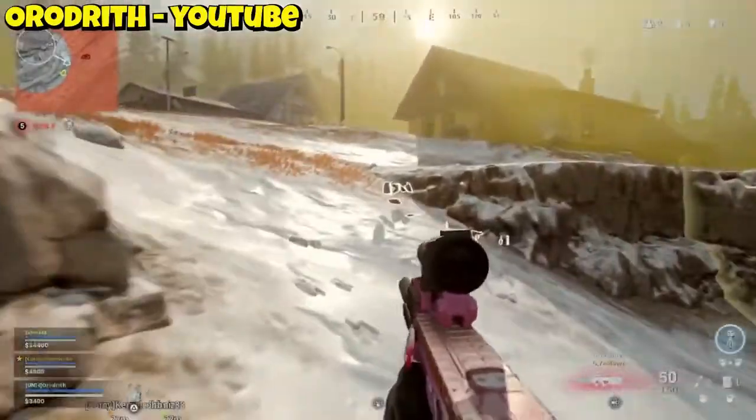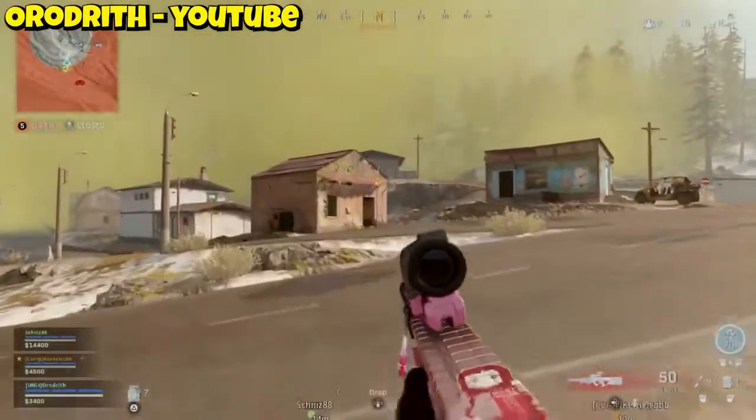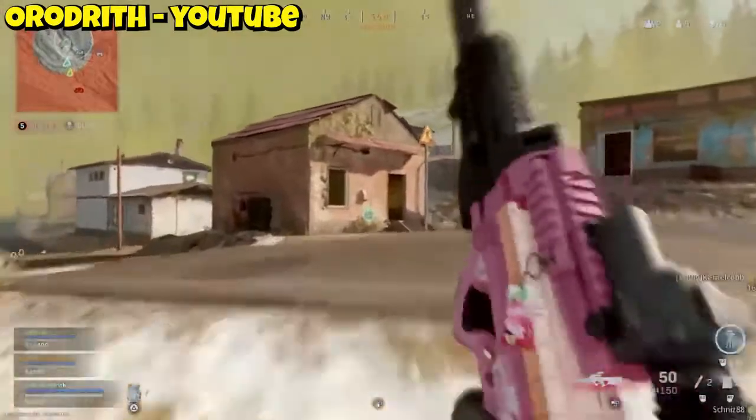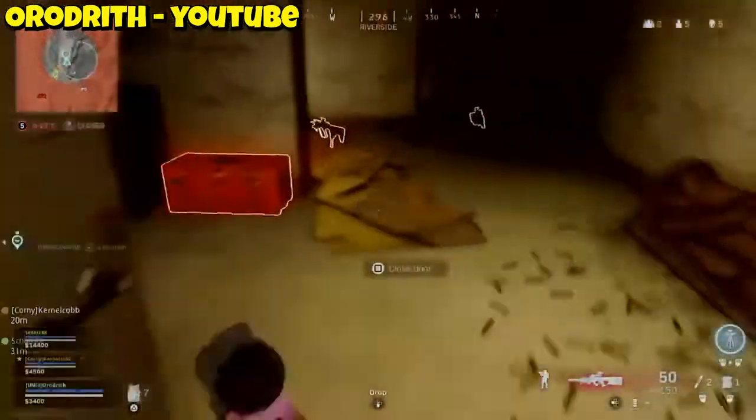Now the timing for a gold box couldn't be any better for our player here, going up against the final enemies of their team. Our player finds a riot shield, turns around the corner — tons of enemies. Beautiful club.